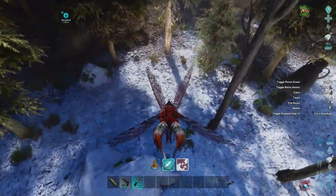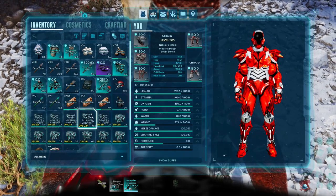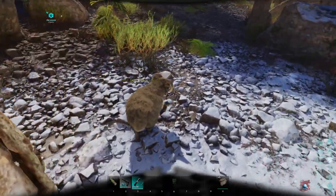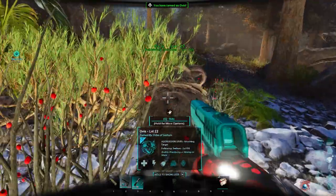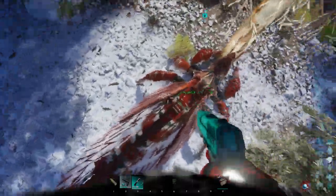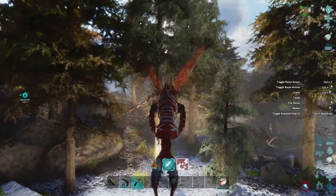The Ovis can spawn in a few locations here on the island, but the best place to find them is the snow biome. It is a passive tame, so we'll put the sweet veggie cake in our zero slot. Going back to the spawn locations, they are quite rare, and because they spawn in a dangerous area, they do get killed off quite quickly.